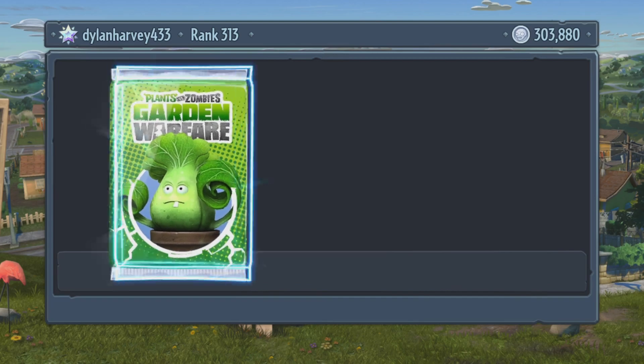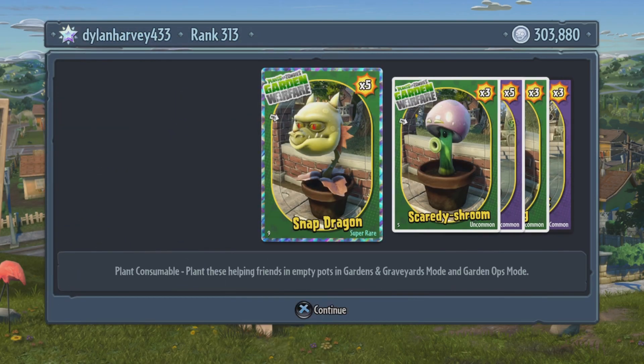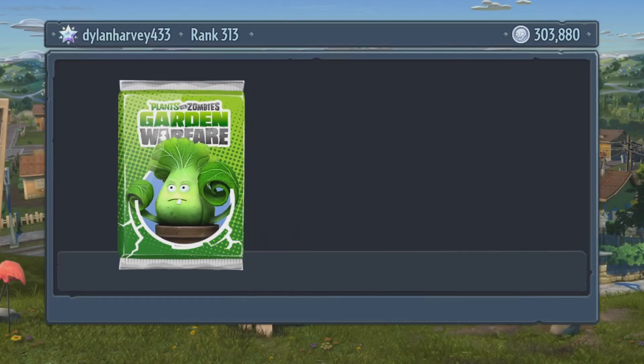So let's open the first pack and see what we get. Got five snaps, three scaredies, cone heads — five of those, P-Gatling — three of those, and three brown coats. Let's open another one.